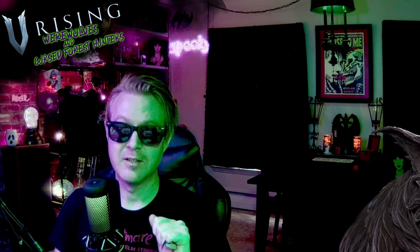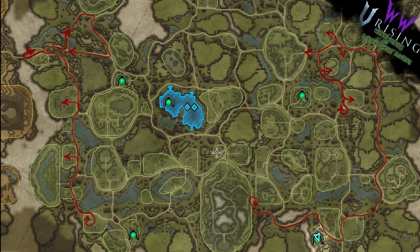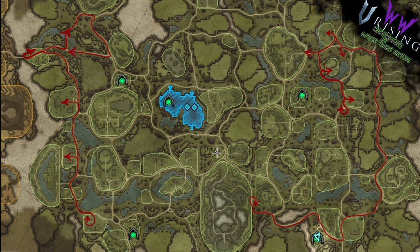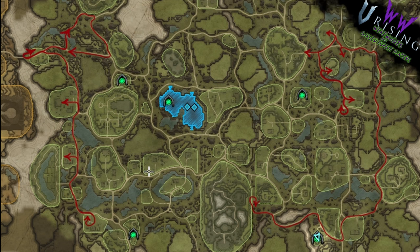There are two other routes in Dunley for wandering werewolves. We took the time to track them — it was tedious to say the least. We're going to have this in full screen right now. You can always pause, reference it later, or screenshot it. These are in addition to Gracefall Village — let's get right into it.